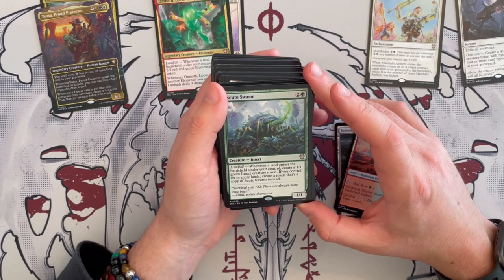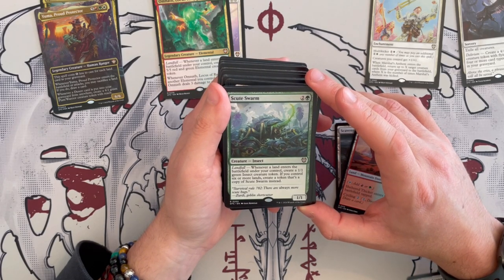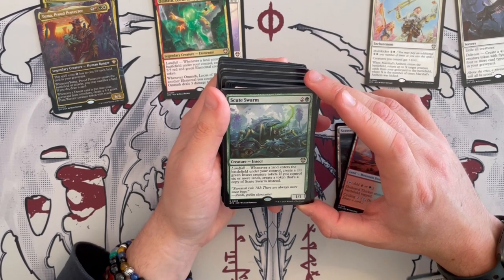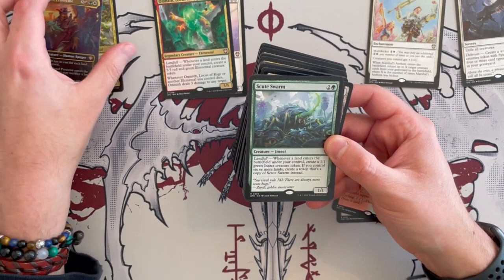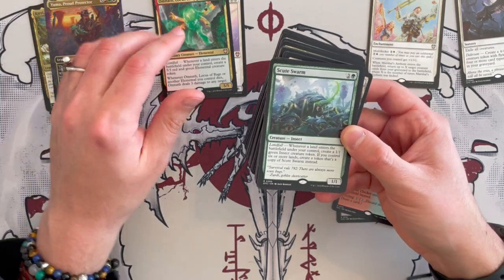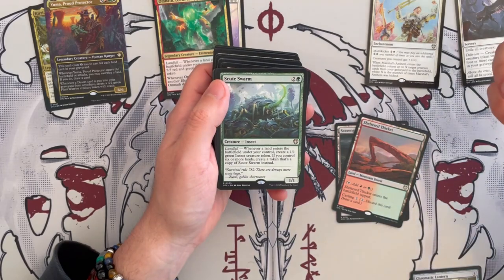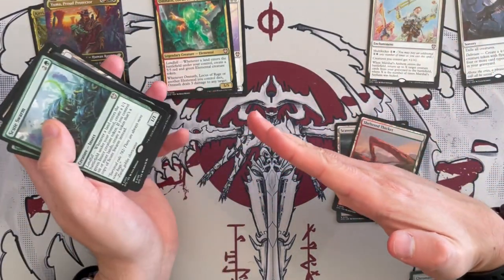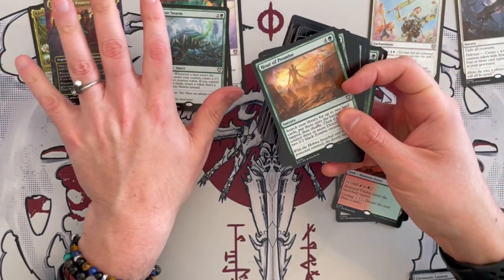Then we have Skyshroud Swarm — it's a 1/1 insect with landfall that costs three. Whenever a land enters the battlefield under your control, you create a 1/1 marine insect creature token. If you control six or more lands, you create a token that's a copy of Skyshroud. So that's really, really good. It's not something that's going to be buffed by Kiri, but again, more tokens — more generation of insects. The more lands you control, the more you can do. So far we're going tokens, return stuff from graveyard — all synergistic.